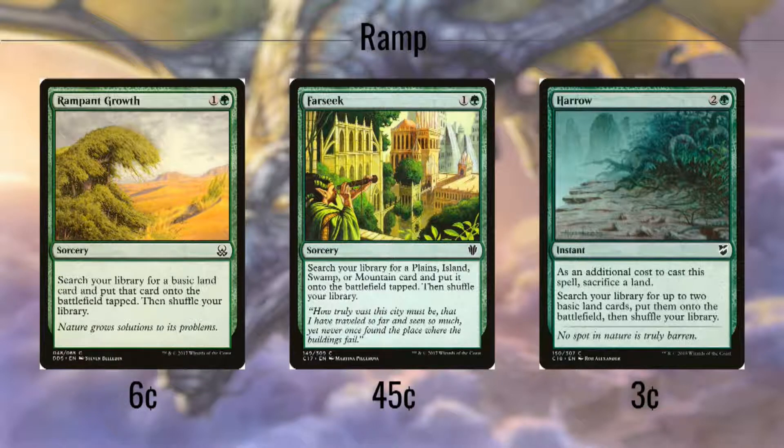For 3 mana, it lets any of our lands tap for 2 of any one color. Rampant Growth and Farseek both cost 2 and let you get a basic land from your deck, except Farseek limits you to any land that's not a forest. Harrow also helps us with both ramping and fixing, costing 3 and requiring us to sack a land, but we put any 2 basic lands into play untapped. If we sacrifice 1 of the lands we tap to cast this, it effectively costs only 1 mana.